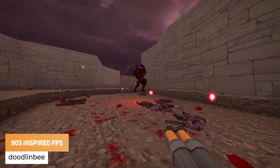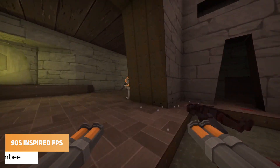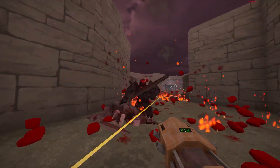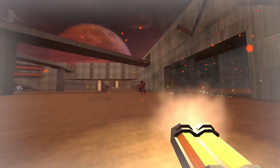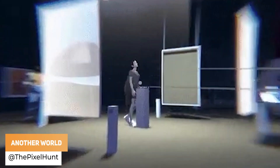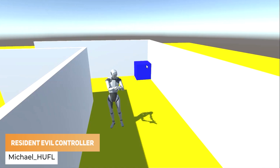First up, we've got Doodle Linby — this is two years of solo development with a preview trailer of the FPS merging all the gameplay ideas from the 90s. The Pixel Hunt is working on an absolutely incredible visual effect where you can turn your character into a different scene. Michael H.U.FL is going to be releasing a Resident Evil controller for absolutely free once he's got it all working.